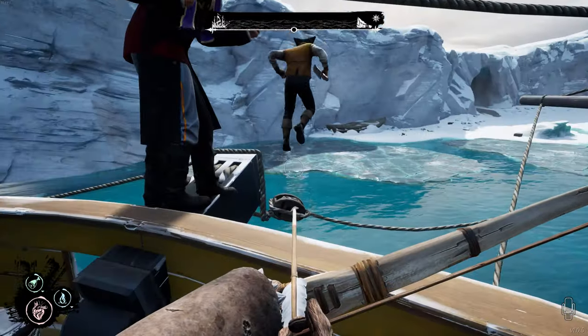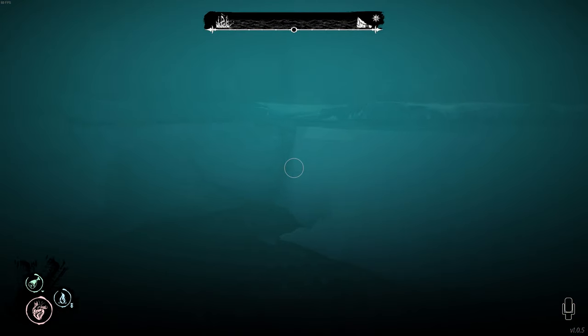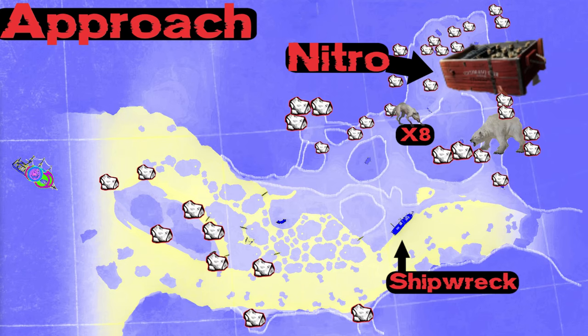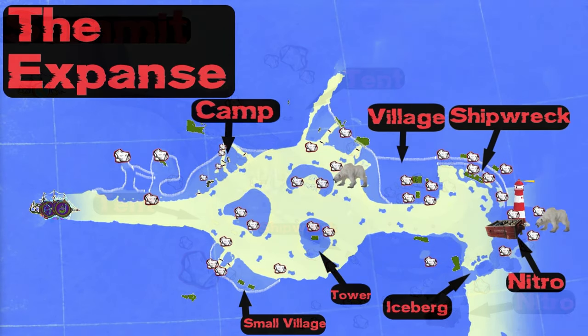Coal maps: I made these maps myself. They show coal locations, important monuments, and dangerous spots. These are the three maps available in the game right now. Make sure to pause the video and take a screenshot. I'll also link the maps in the description.